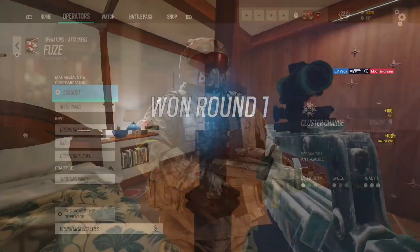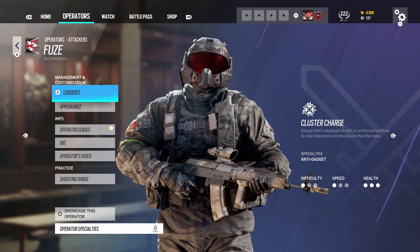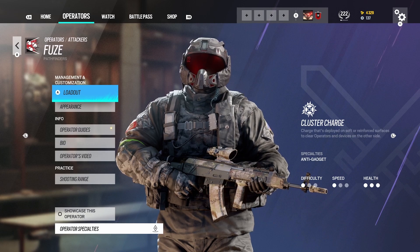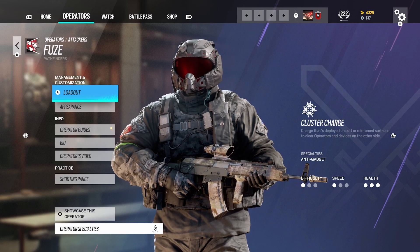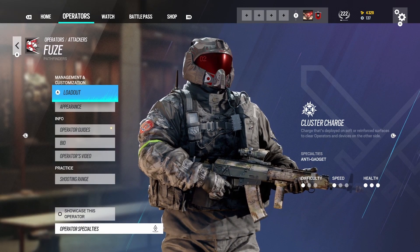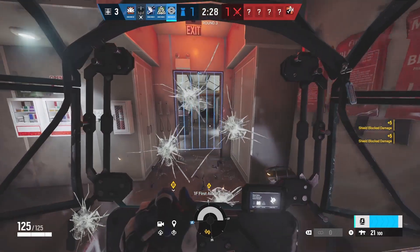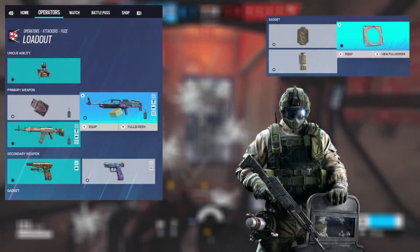If we look at my main boy Fuse, we can see over to the right that it says 'Cluster Charge,' which describes his ability — his specialty being anti-gadget. We can also see difficulty, speed, and health. The less speed, the more health, and the opposite exists for more speed and less health.